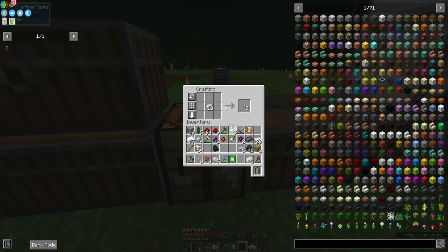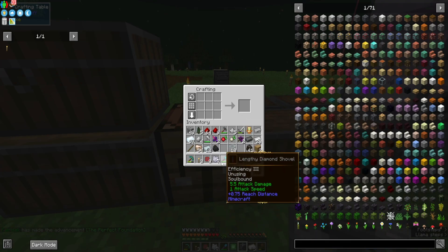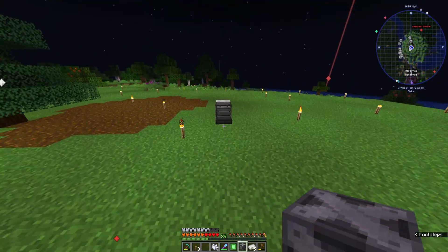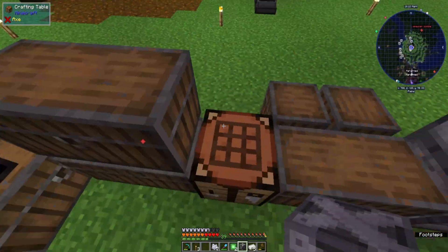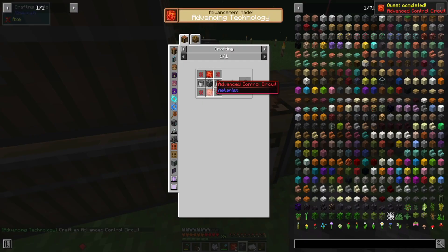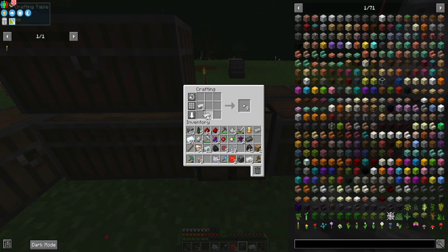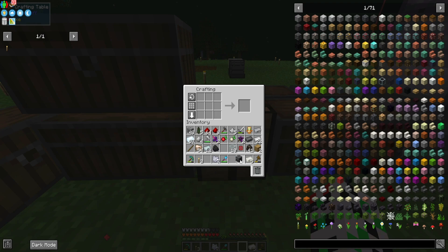I think we will have everything now. Steel casing, and now we can craft osmium. Yes, we have two. And buckets — I don't know where I have two buckets. And we have the Osmium Compressor. Quest done!